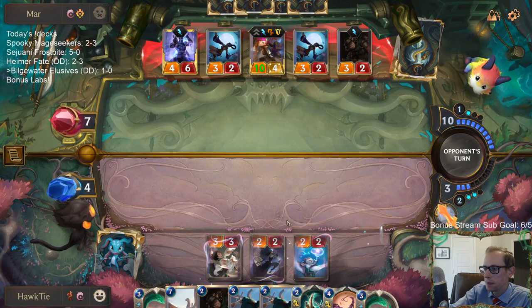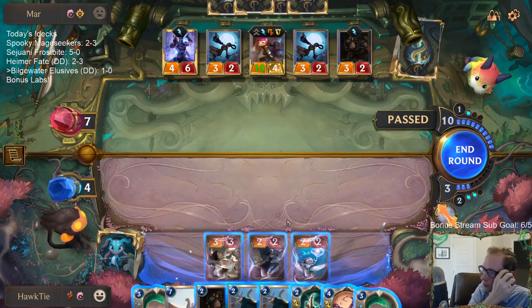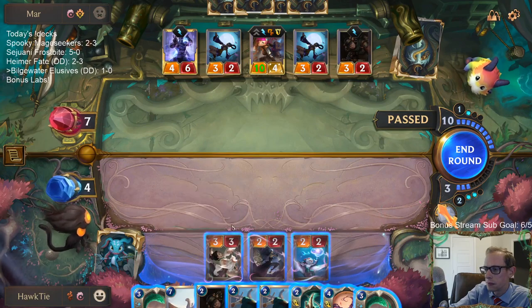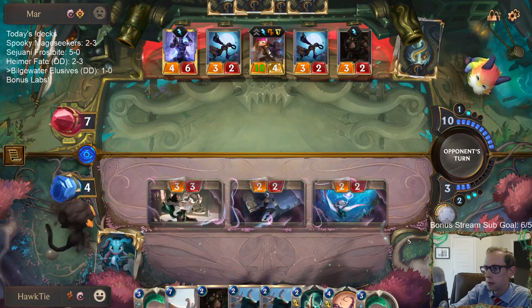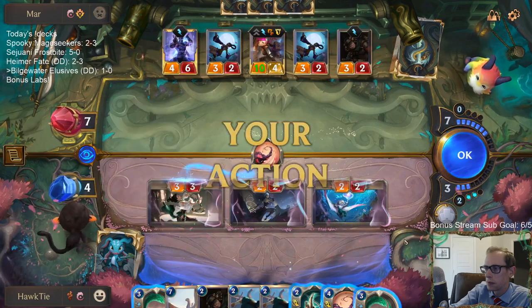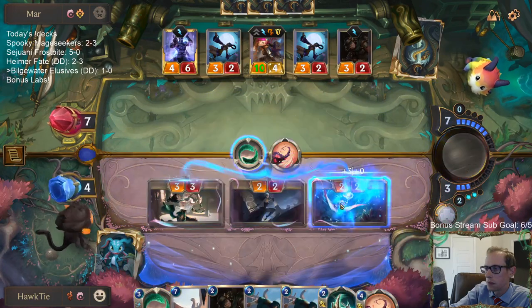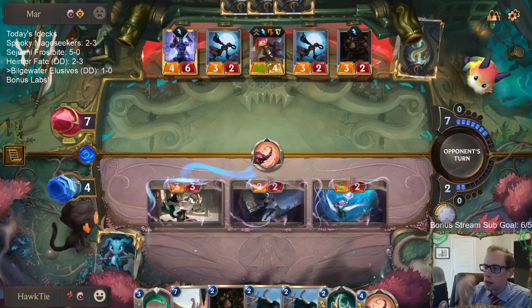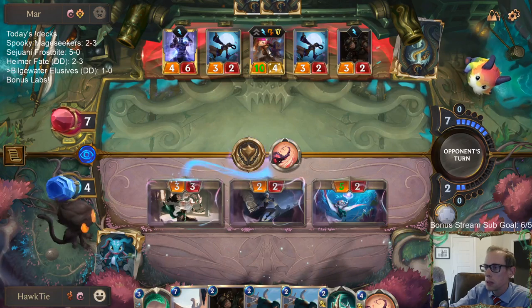Why can't we have one more mana? We have two Twin Disciplines available. I should have bounced the 1-mana card — this would have made life easier. Would have had an additional 2 damage out there.